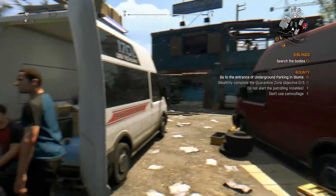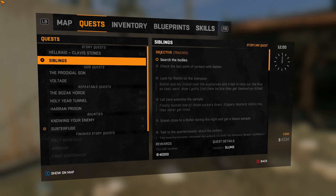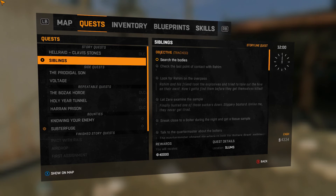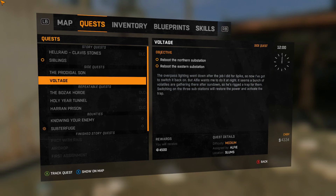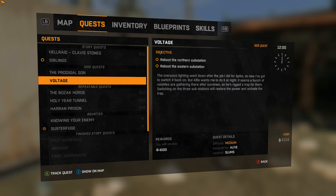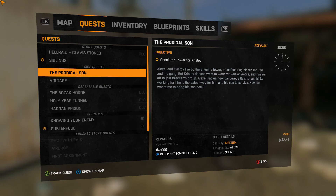Go to the entrance — siblings, search. So we've got to go back to the main. We did that. I think we actually do one more side mission, so let's leave the episode here. That was a pretty cool little side mission. Should we do Voltage — reboot the northern substation and the eastern substation? Or Prodigal Son? I think Prodigal Son — you get a blueprint from this one too. So yeah, we'll do that next episode. We'll check the tower for Christoph. Alexi and Christoph live by the antenna tower manufacturing blades for Rice, but Christoph doesn't want to work for Rice anymore and has run off to join Brecken's group. Alexi knows how dangerous Rice is, but thinks working for him is the safest way for him and his son to survive. Now he wants me to bring his son back. Cool, so guys, we'll do that next episode.